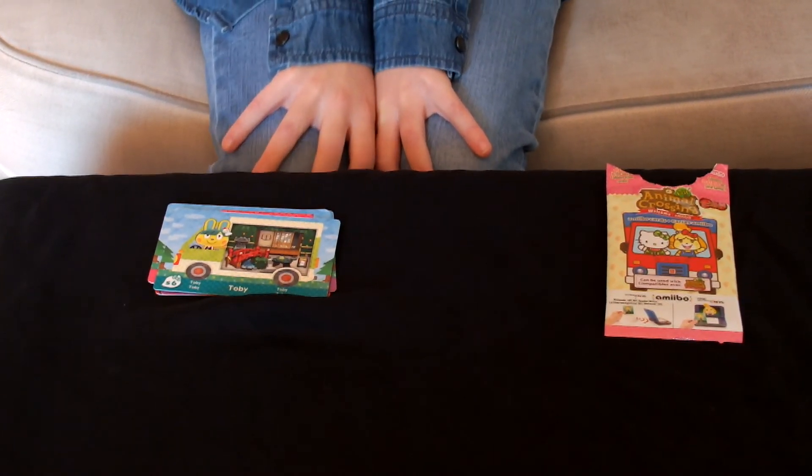So there you go — these are the six Sanrio Hello Kitty Amiibo cards. If you like Hello Kitty and you have Animal Crossing: New Leaf, don't hesitate buying them. Hope you liked this video — bye bye!